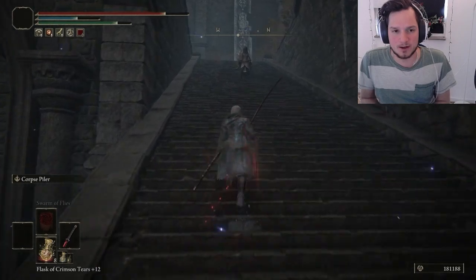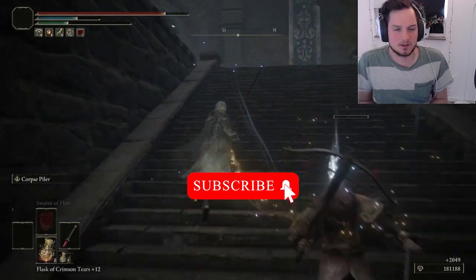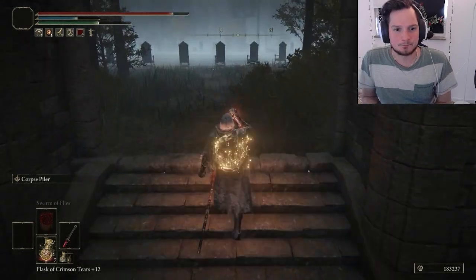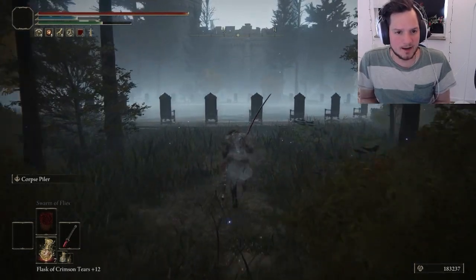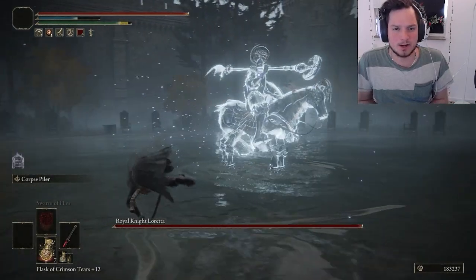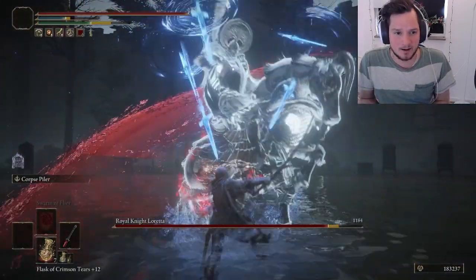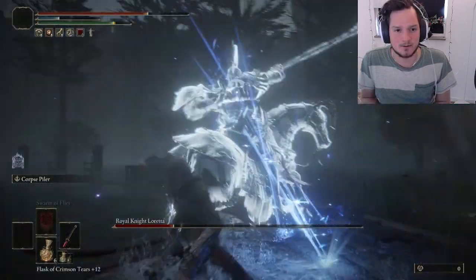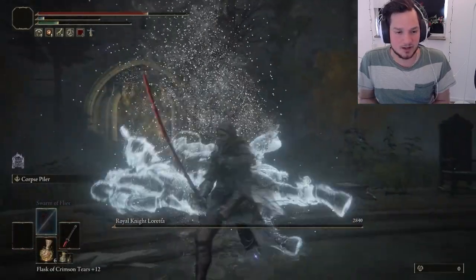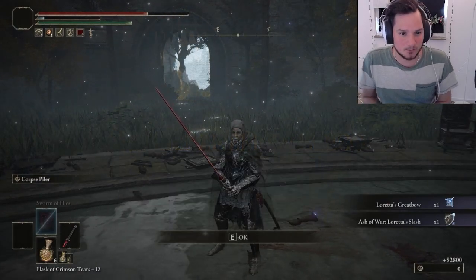I'm not going to show you the whole fight because, I mean, who wants to watch a whole boss fight? We're going to start hitting it and then I'll skip to the last hits and show you what items you get when you kill this boss — they are quite good actually. From here you can also walk and find a larval tear. I have a video and guide about that, and I have a lot of different guides on my channel if you're wondering where to get stuff. The rewards are Loretta's Great Bow and Ash of War Loretta's Slash.